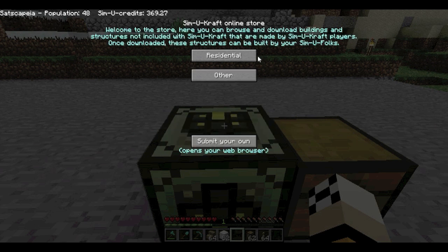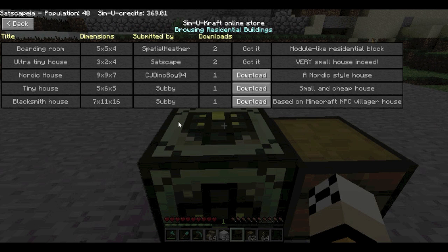There are residential buildings - these have a control box so a Simi folk can actually live in them and you can collect rent. The other buildings are just 'Other' - there's no commercial or industrial because those are reserved for proper in-game buildings like the bakery and lumber mill. I'm going into Residential to show you. The newest ones appear at the top and you can see whether you've got it already or need to download it. As more are added, there'll be forward and back page buttons for browsing.